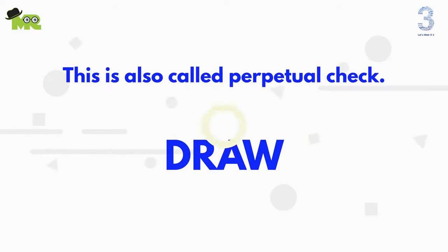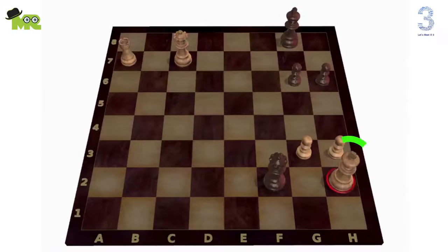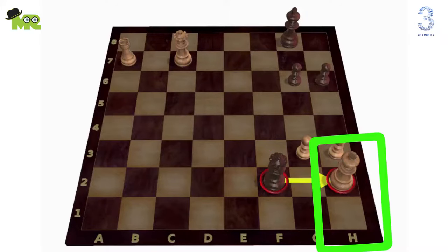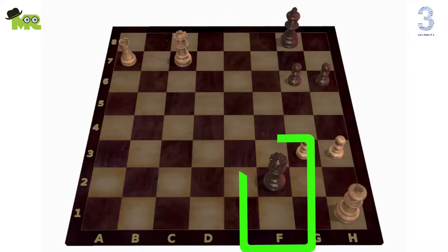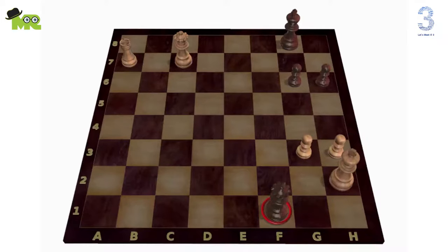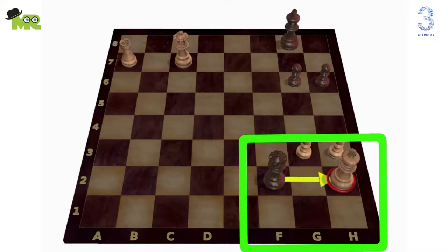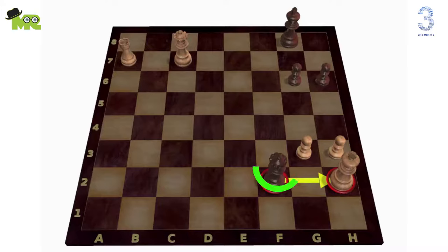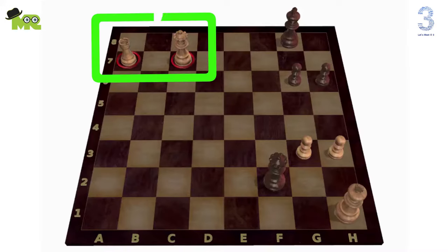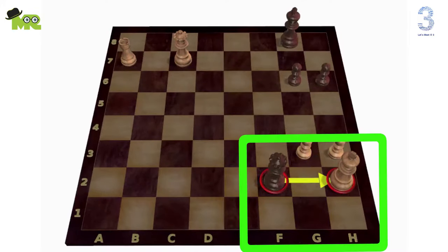This is sometimes used to force a draw when the player who has check would otherwise lose — also called perpetual check. Let's see a simple threefold scenario. In this position the white king on h2 is checked by the black queen on f2. If white moves his king from h2 to h1, then black will move his queen from f2 to f1. If white moves his king back to h2 and black moves his queen back to f2, you can see both players are repeating the same moves. The black queen on f2 is forcing the white king on h2 to repeat the same move. If black does not do this, black will lose, because white has more pieces on the board and the black king on h8 is under attack. So this will be a draw after three repeated moves.